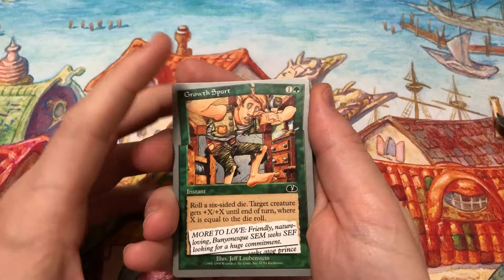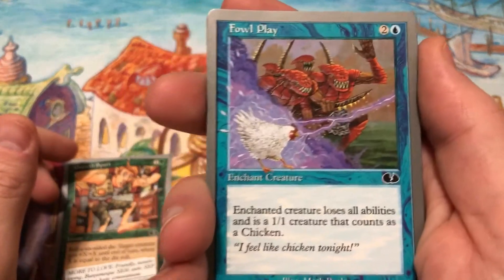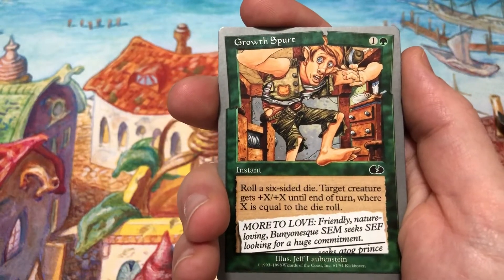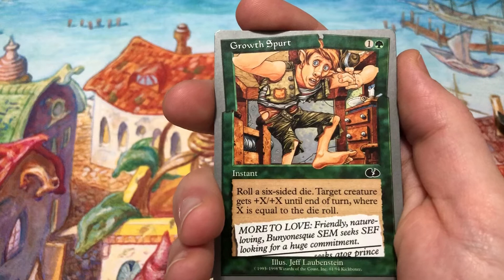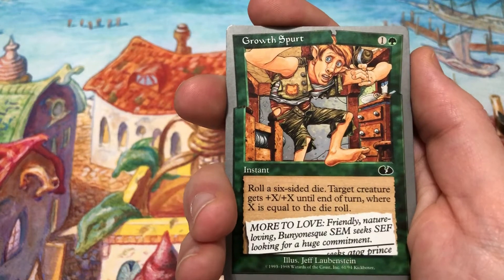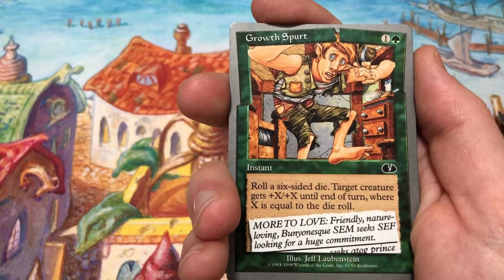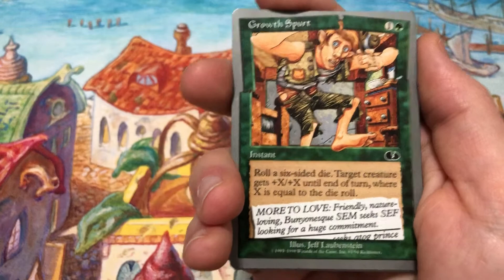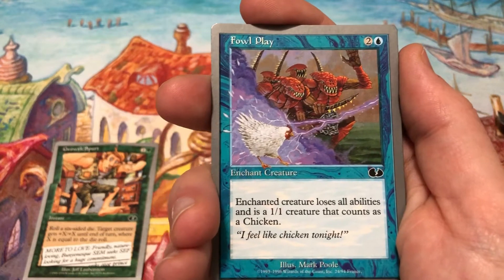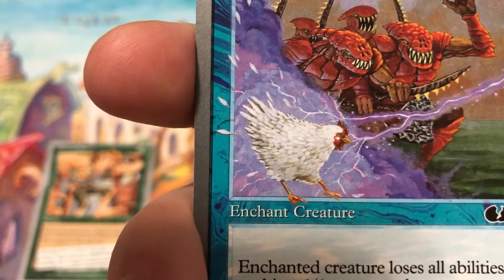Growth Spurt — I think he's like breaking the border of the card, I love it. Foul Play. Let's go over what all the cards do because it's not every day you open an Unglued pack. Growth Spurt: one and a green — roll a six-sided die, target creature gets plus X plus X until end of turn where X is equal to the dice roll. Foul Play: two and a blue — enchanted creature loses all abilities and is a 1/1 creature that counts as a chicken. There's your chicken right there.